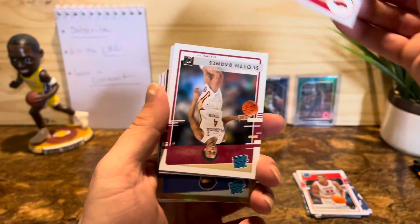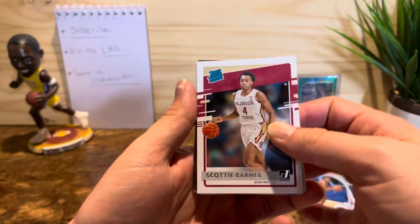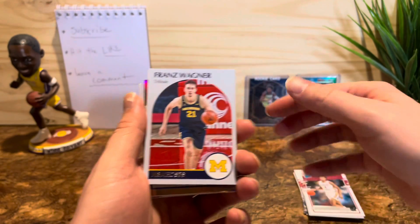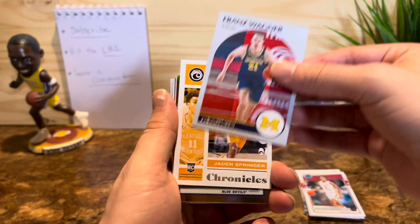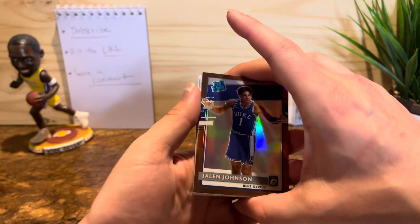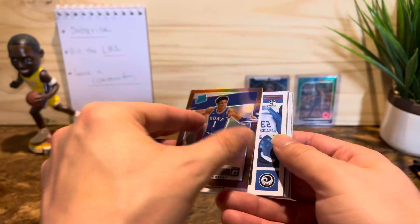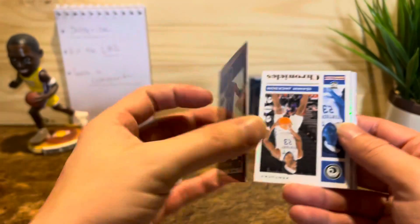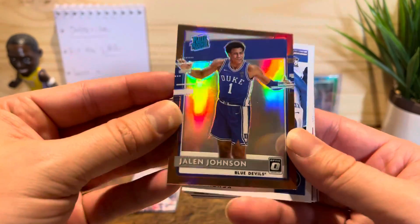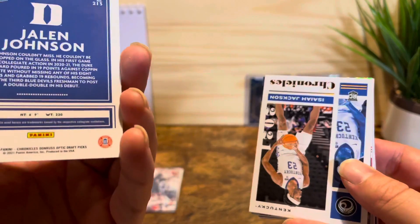What's this — Moody. Scotty Barnes — he's pretty good. Franz Wagner. Springer. Looks nice. Jalen Johnson — silver, it's a cool looking card, like a bronze, brown color.